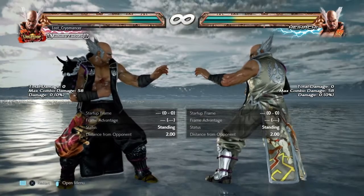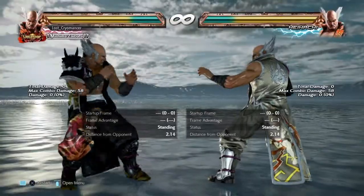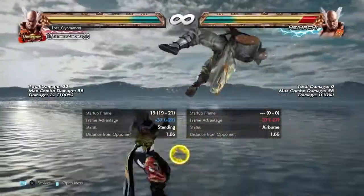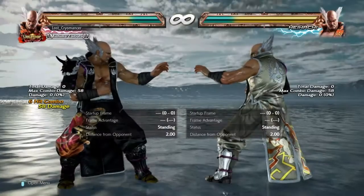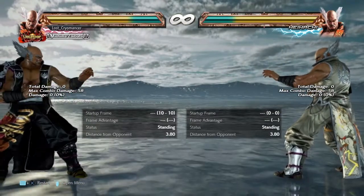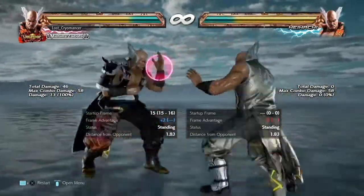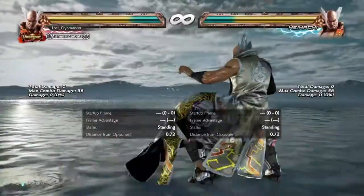Now the maybe the most unique part — whenever the opponent side-rolls, all your options will whiff. But forward-forward 2 will actually hit them. On wall characters it doesn't always hit, but it sometimes does. After hitting with it, if they don't do anything else you can do the forward-forward 2 follow-up. Forward-forward 2 actually hits them out of the side-roll.